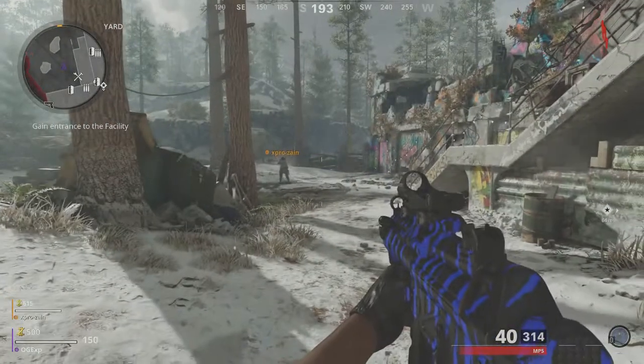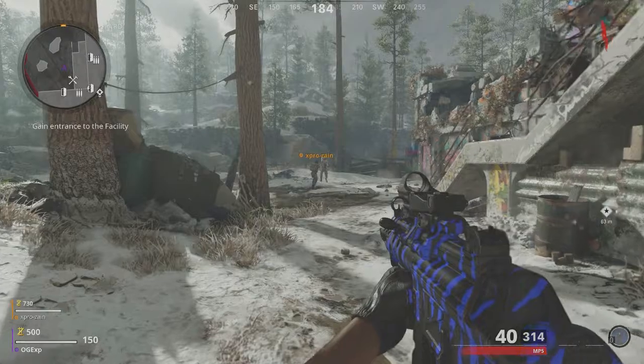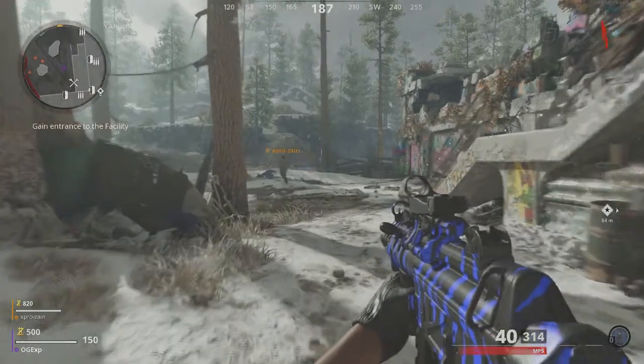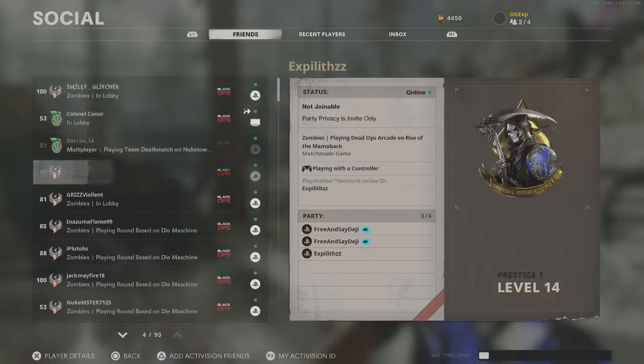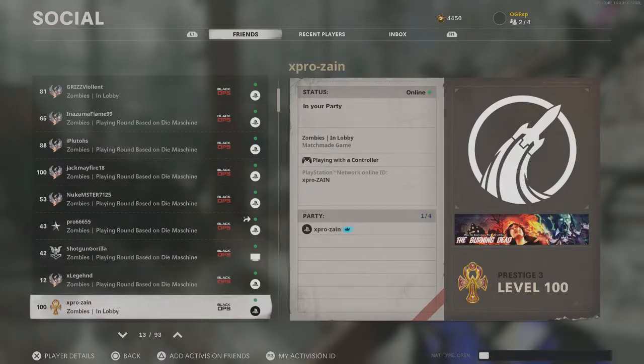Hey guys, welcome back to a brand new video. In this video I'm going to be showing you guys a brand new glitch where you can literally pile up zombies anywhere in the map. What you need is two people, and you actually need to be the host to be able to start this.